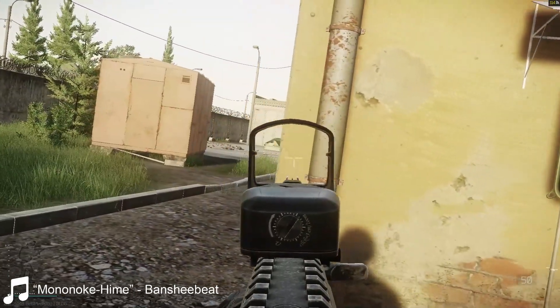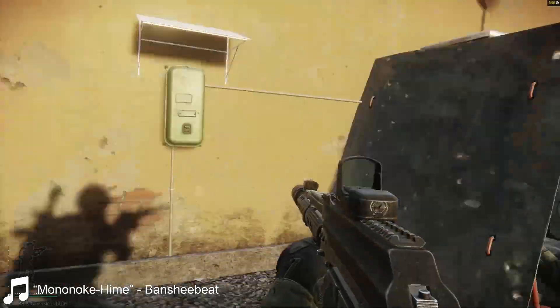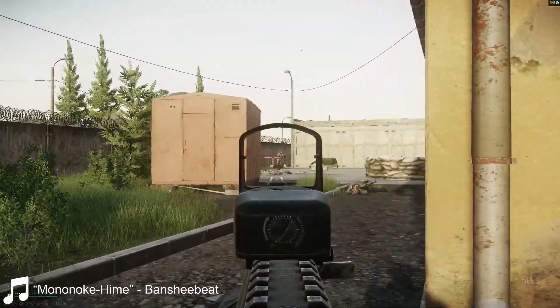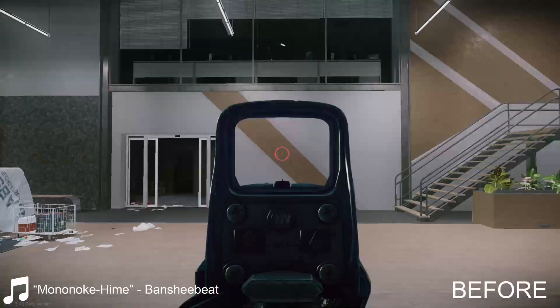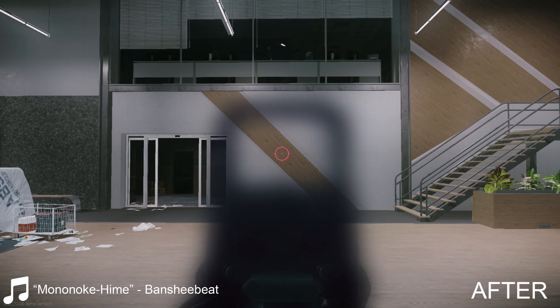In real life this is not necessary at all, and the housing is there to protect an optic that is likely worth hundreds of dollars, which you don't want failing in the heat of combat. Here is my depiction of what this effect would look like in Tarkov — this is before, and here is after. This is a basic depiction, but I hope it gets the point across. Reworking red dots across the board to simulate this would be a massive quality of life change and properly reflect what it's actually like to use these sights.